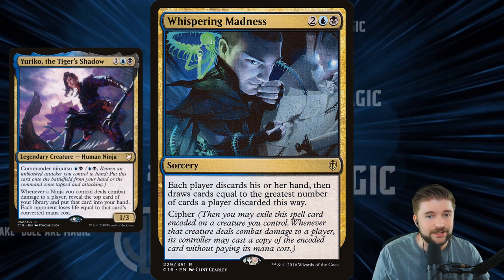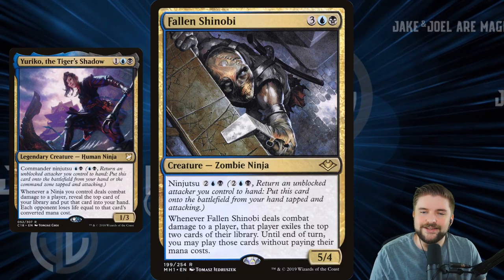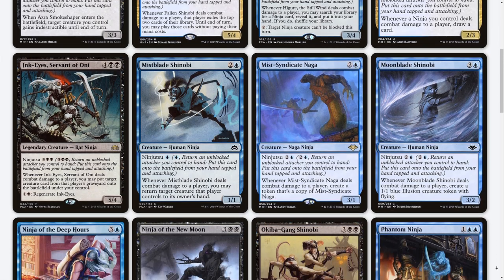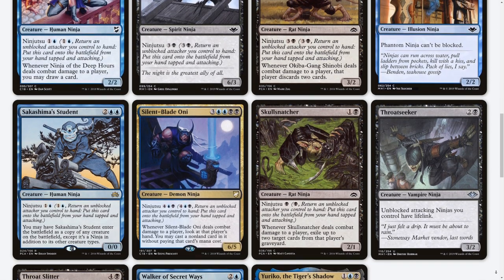Let's look at a fun way to get a sub-theme into it and go with ninjas. There are not a ton of legal playable ninjas in the commander pool to pick from — I don't even think there are 40 options — but some of the top ones are very strong.